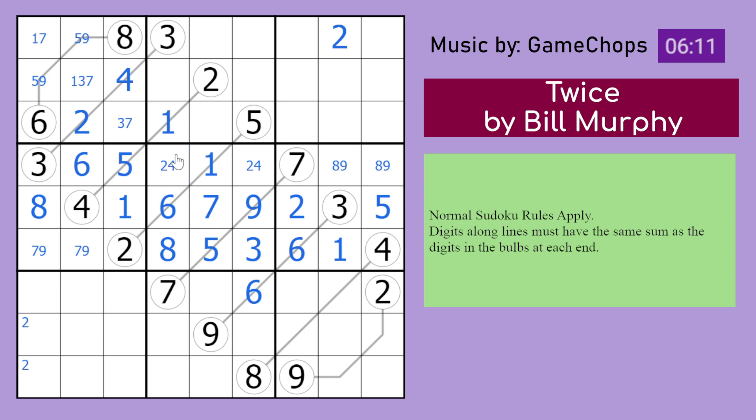We should be able to finish up most of the stuff now. We've got like 2 more double arrows left to worry about. I don't really see much to do there though. 6 in this box has to be in that cell. 6 in this box is in one of those 2 cells, which doesn't really help.